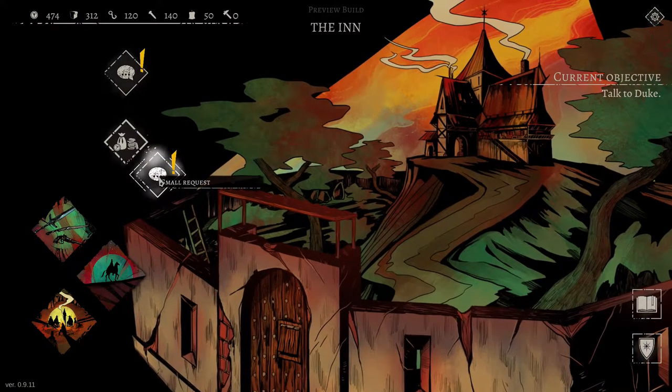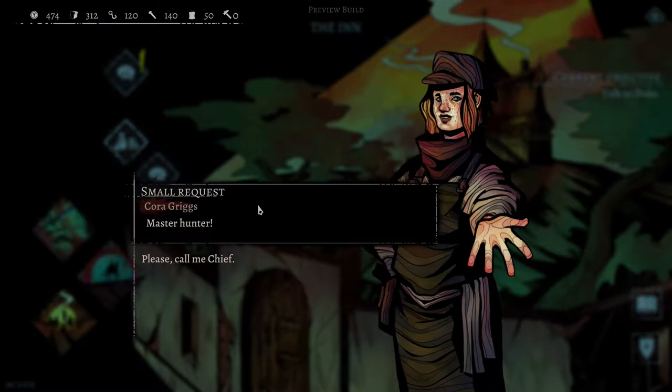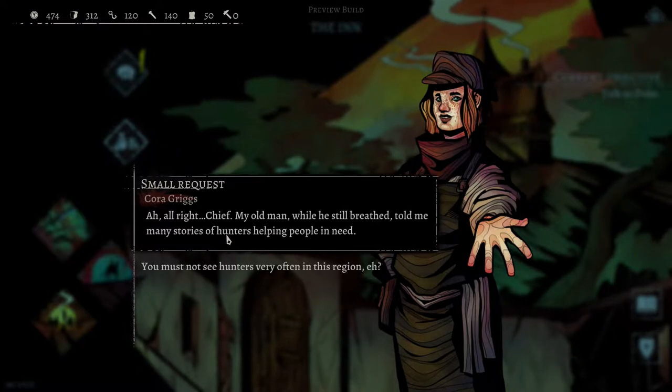Faction loyalties. Our codex. Let's do this. Master Hunter - please, call me Chief.